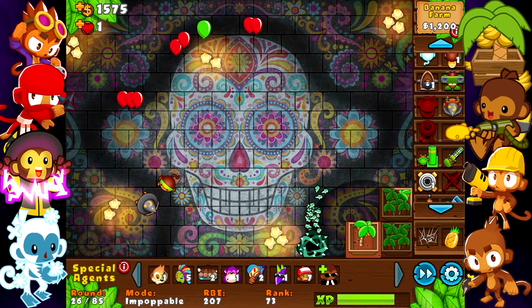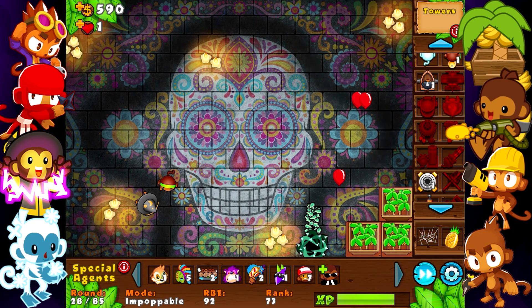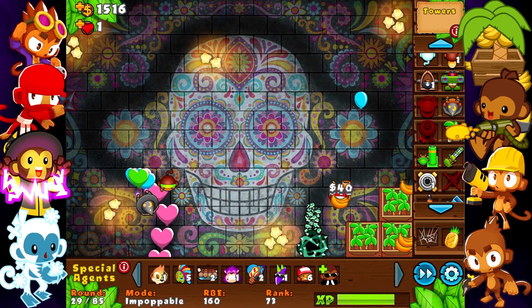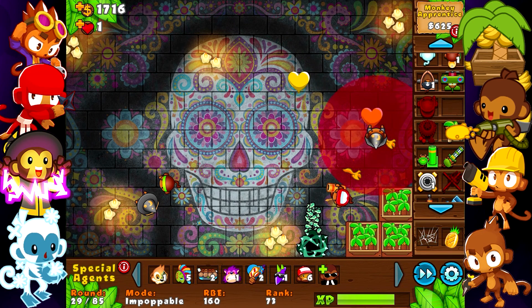I forgot it's not like BTD6 where you can drag your finger and it auto-collects — here you have to actually press it. Let me get the plantation here and we'll start building more wizards now, but I have farmers. I'll get a farmer right there — I think that doesn't mess up my placement for this farm. Nice.